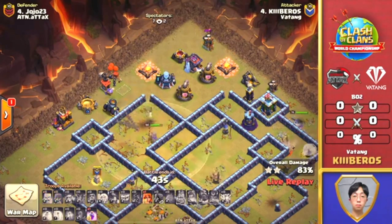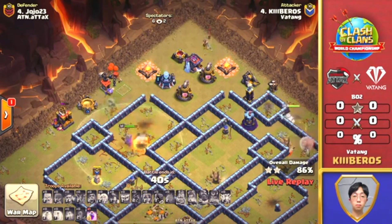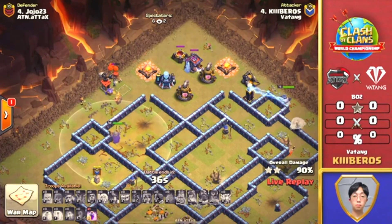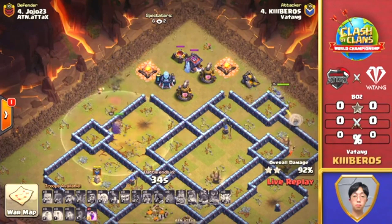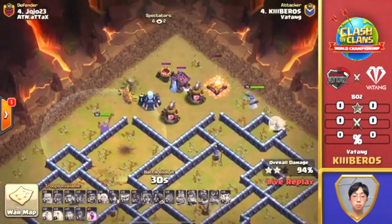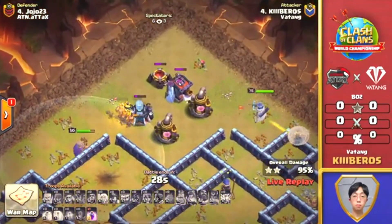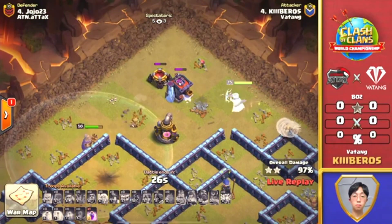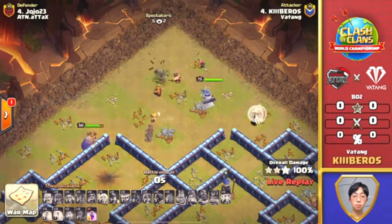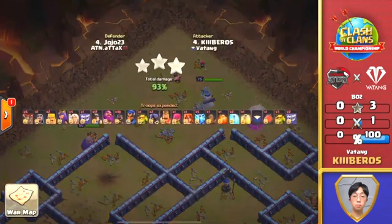The Queen still has that Valkyrie to help clean up. He's still got the Valkyrie and the Rage spell. Is he going to just swag this Rage? He's got to use it here because we've got 30 seconds — you want to speed it up as quick as possible. He's going to go swag on the Rage. You would think he would get that in there just to make sure time isn't an issue. But Kiboros gets us started with a three-star.